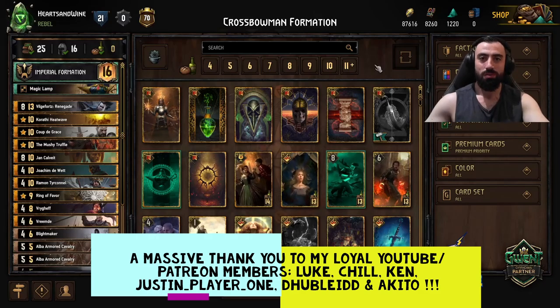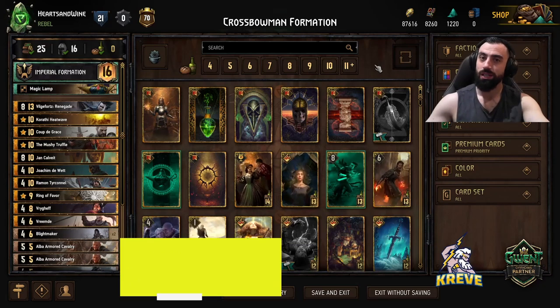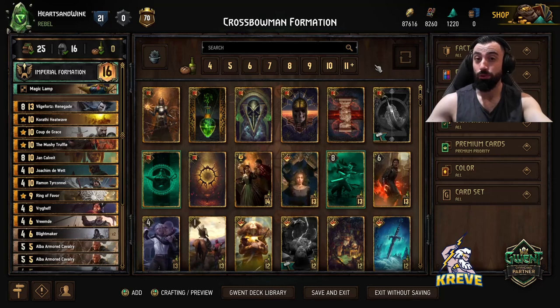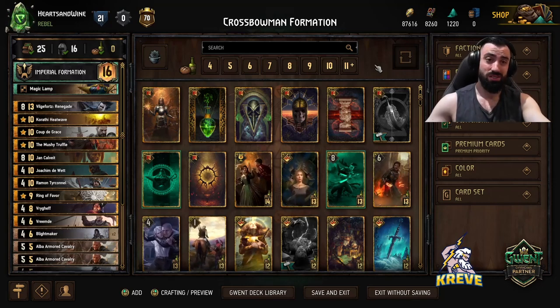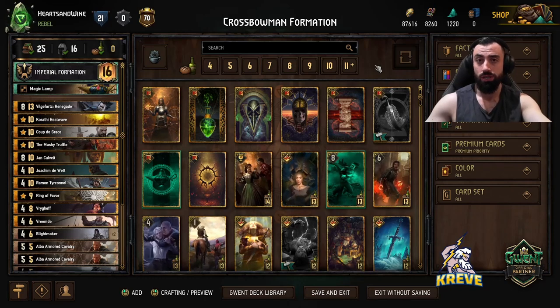What's up, you legends, welcome back to another deck guide. For today I've put together another Nilfgaard list for you. The leader ability we're going to be using is Imperial Formation. This is a soldiers list, which is why we're using this leader, because it does synergize with soldier units.